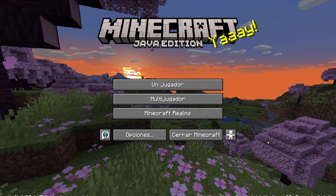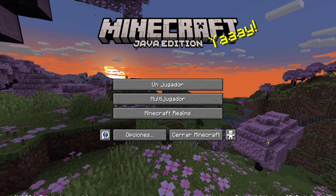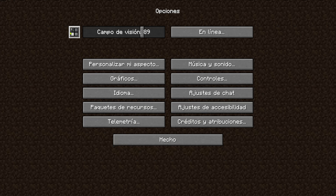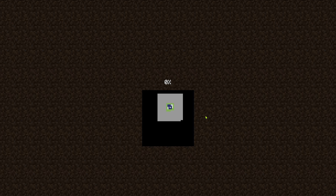Una vez con Minecraft abierto, para saber si tenemos correctamente instalado el mod Distant Horizon sin ningún problema, hay que hacer lo siguiente: vamos a Opciones y si les aparece este pequeño cuadrado, es que Distant Horizon está instalado. Ahora simplemente vamos, creamos un mundo, y esperamos.